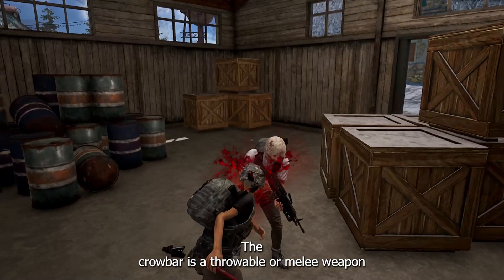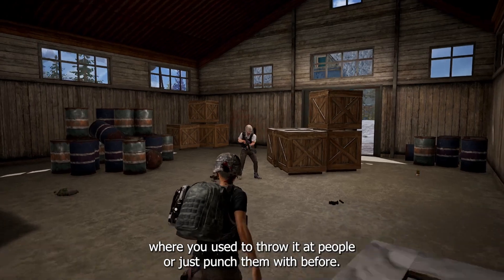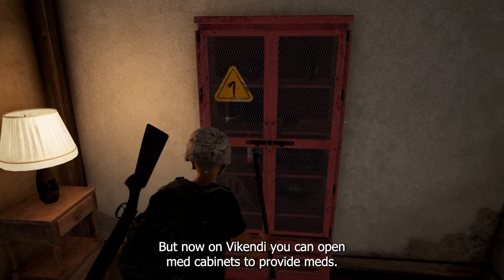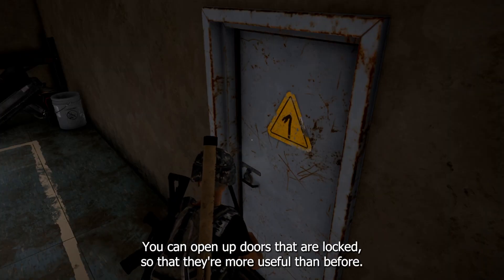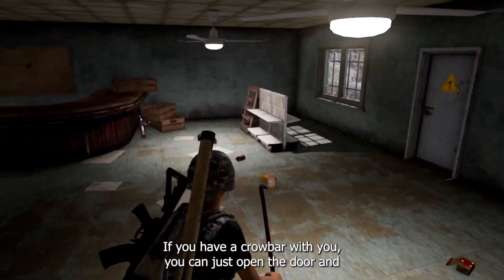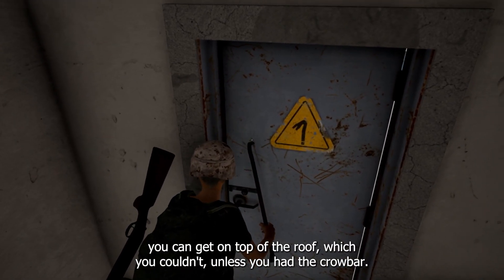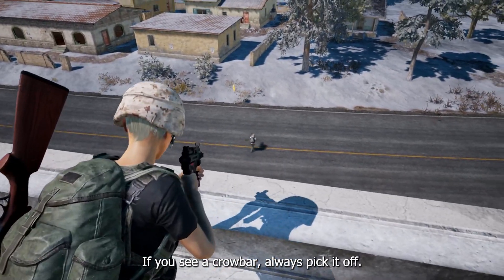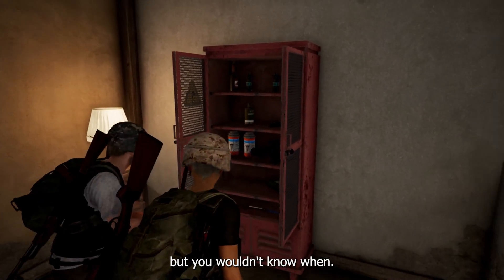The crowbar is a throwable or melee weapon — you used to throw it at people or punch them with it. But now on Vikendi, you can open med cabinets to provide meds and open doors that are locked, so they're more useful than before. If you have a crowbar, you can open a door and get on top of the roof, which you couldn't do without one. If you see a crowbar, always pick it up — it can come in handy, but you wouldn't know when.